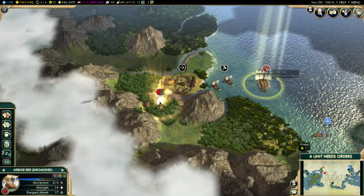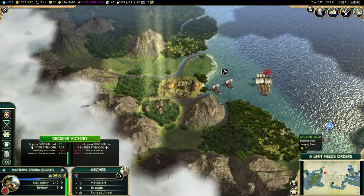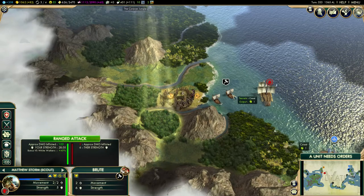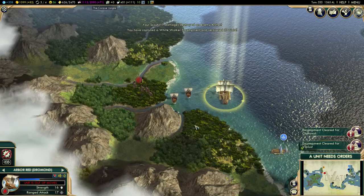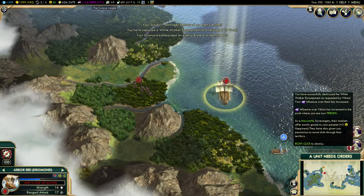We're going to use — can you kill them? You can. You're going to kill them, and then we're going to use the Arboret to shoot this ship. We've dispersed the encampment and the Arboret is now killing them. Vilnius and Old Town both like us now.